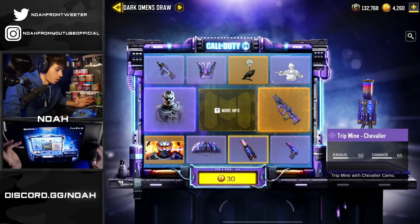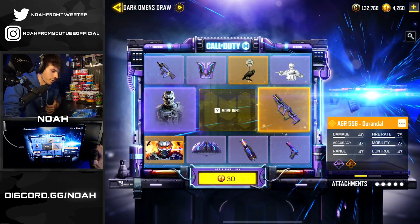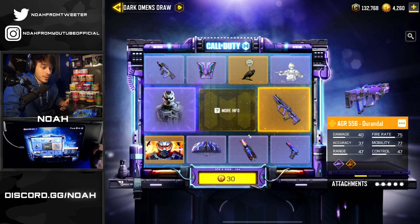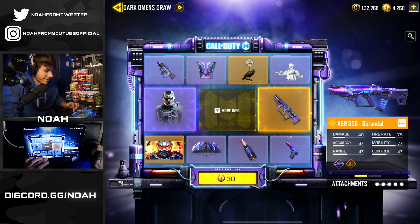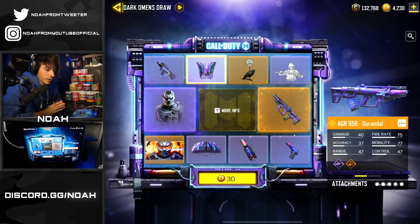This is the new Dark Omens draw containing Templar, and of course the legendary AGR 556. We've got 4000 CP, which actually isn't enough for us to do the entire draw, so fingers crossed we can actually get this early, like the very first time.